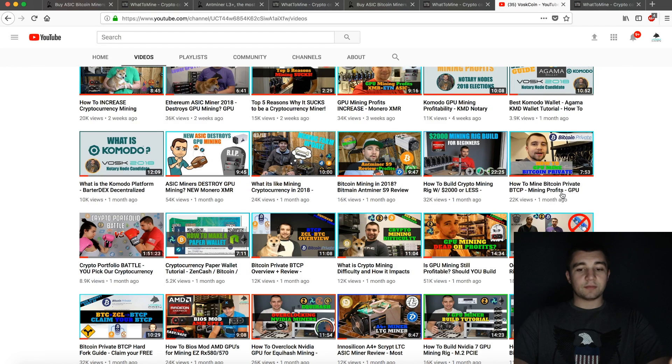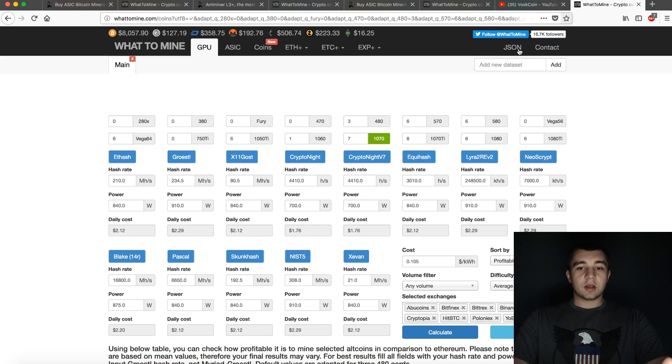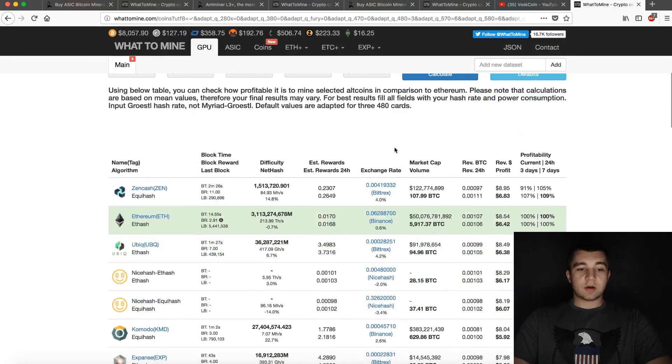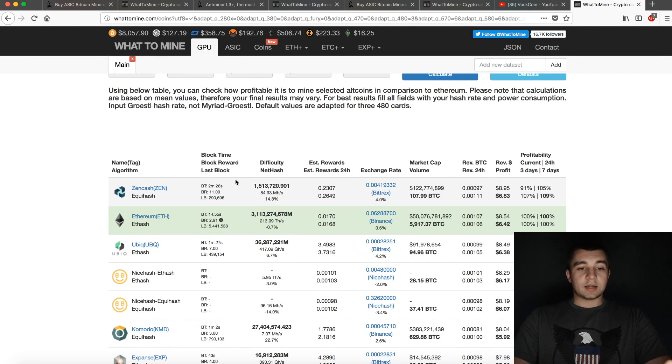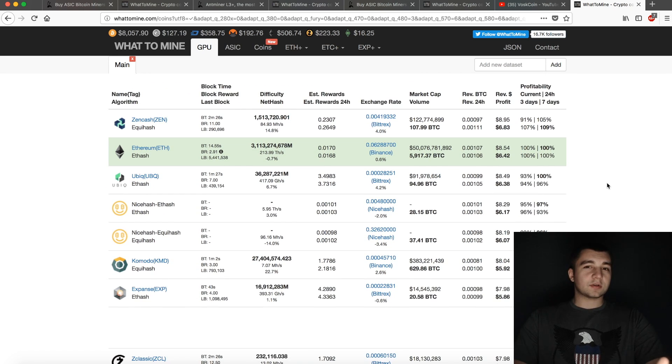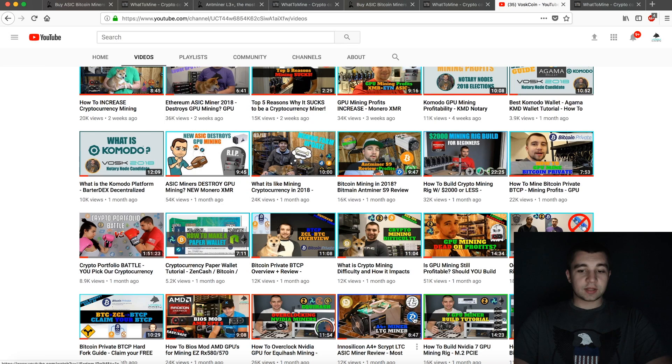If you come to the channel, we have all kinds of GPU mining rig builds. For this example, we're grabbing a 7-GPU mining rig with NVIDIA 1070s. Looking at every algorithm, we can see right now it is most profitable mining Zencash, with this rig making about $7 a day. Following that, Ethereum is going to make $6.40. The 1070s are pretty well versed on Ethash as well as Equihash. Depending on what prices you get your parts at, this mining rig will cost you somewhere between $3,500 and upwards of $4,000 start to finish.